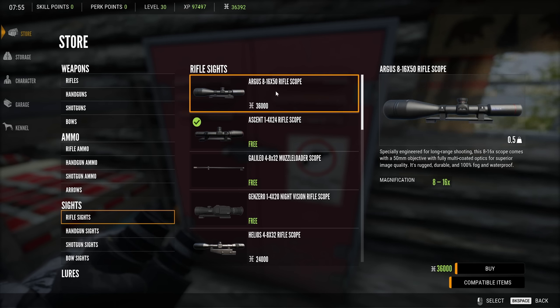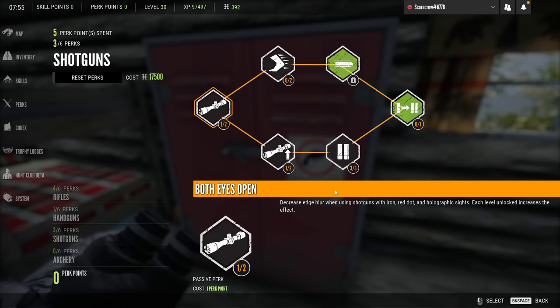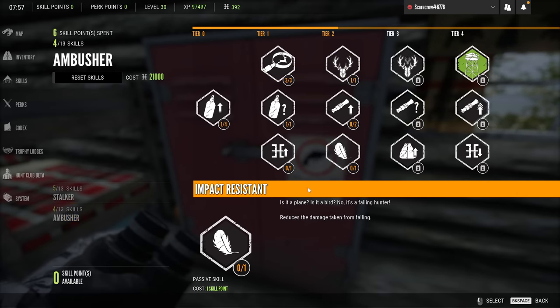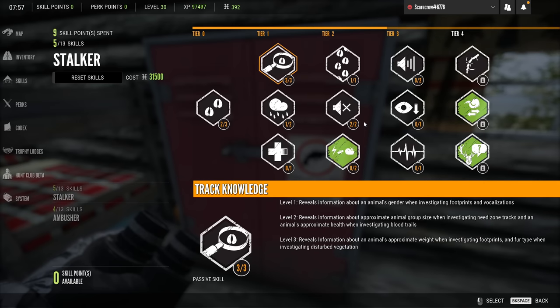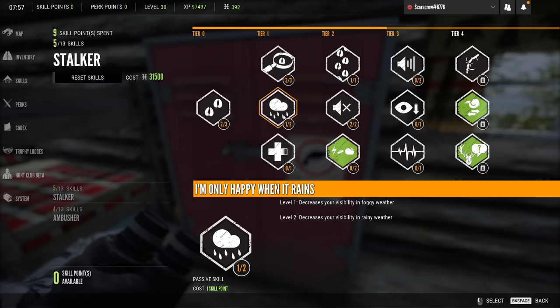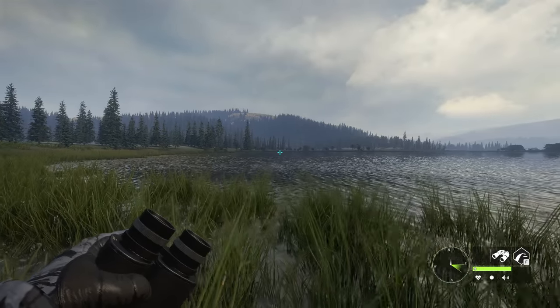You guys may be wondering why I waited till level 30 to get the Argus scope. The main reason is because I wanted to get level three of recoil management, which you can see right here in the perks. We earned one or two more skill points between episodes and used them to unlock recoil management. We also put one into sight spotting, which lets you spot animals without leaving the scope, and then another into 'I'm Only Happy When It Rains' level one, which decreases visibility in foggy weather. Next we're going for improvised blind, which further decreases visibility inside large bushes and shrubs — ridiculously useful.